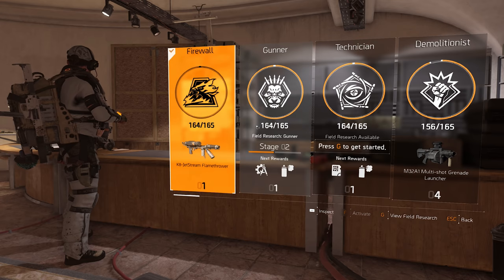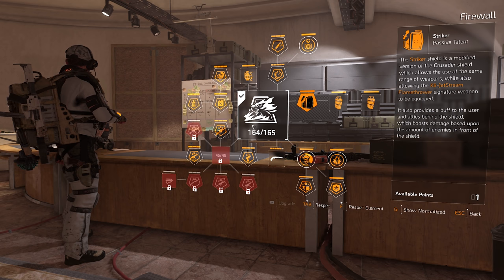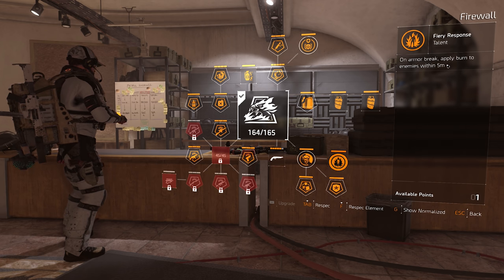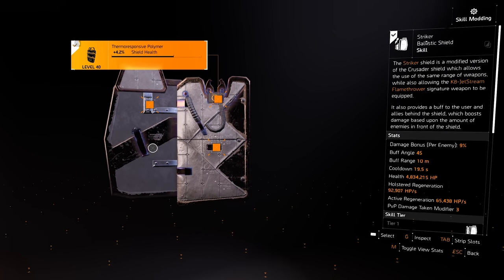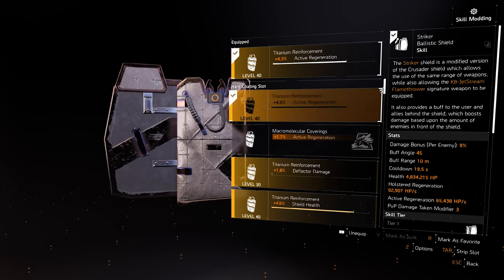For specialization, run Firewall, which gives you the Striker Shield — a modified Crusader Shield that buffs the user and allies behind it, boosting damage based on the number of enemies in front of the shield. The Firewall Tactical Link makes allies deal 10% more damage to enemies within 10 meters of you, and on armor break you apply burn. Run the Striker Shield with shield health mods for more health and active regen.